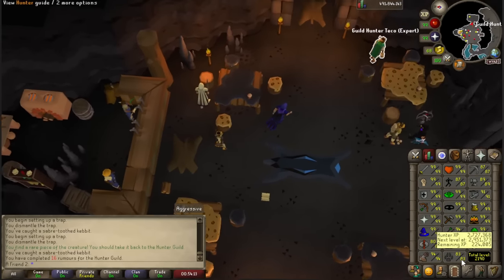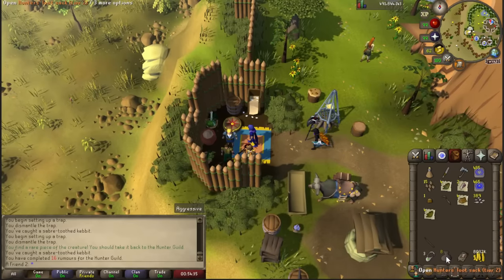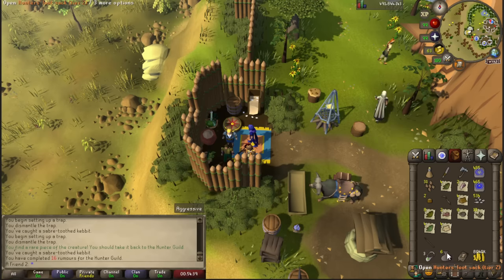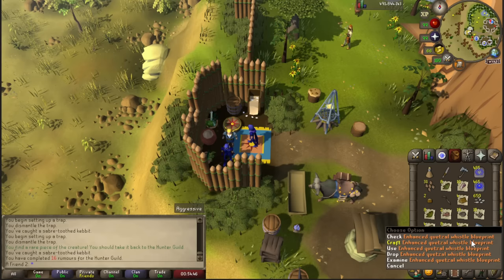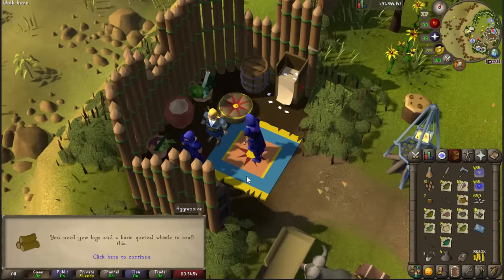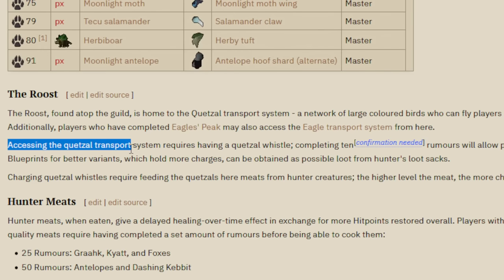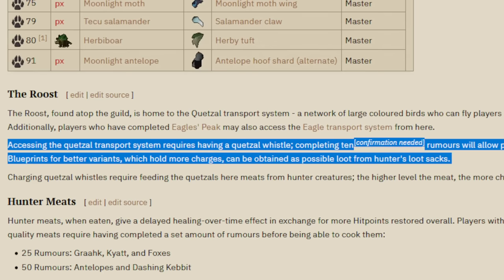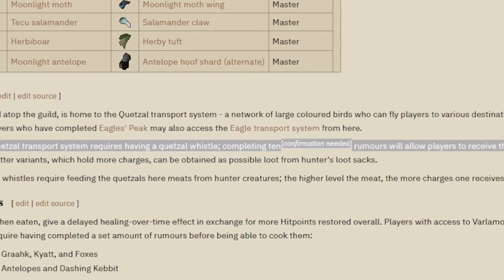I'm curious if I can get some sort of amulet - this is like the way you get it. You see this one feed you almost get it every time, but not this time. Also there's one 'enchanted quetzal whistle blueprint.' Check and craft - you need logs and a basic quetzal whistle to craft this, to access the quetzal transportation system. Completing 10 rumors allows players to receive a basic quetzal whistle blueprint.